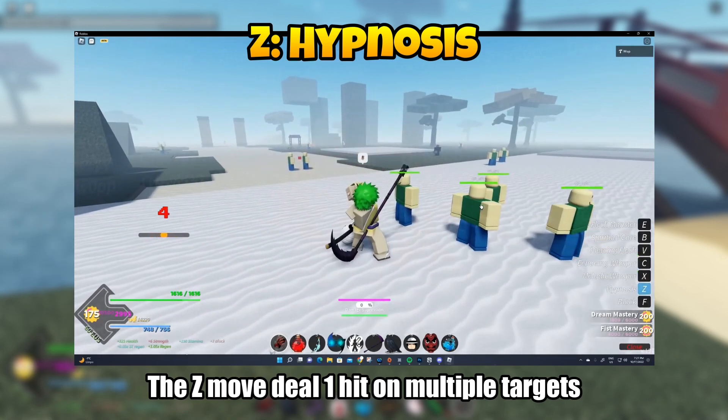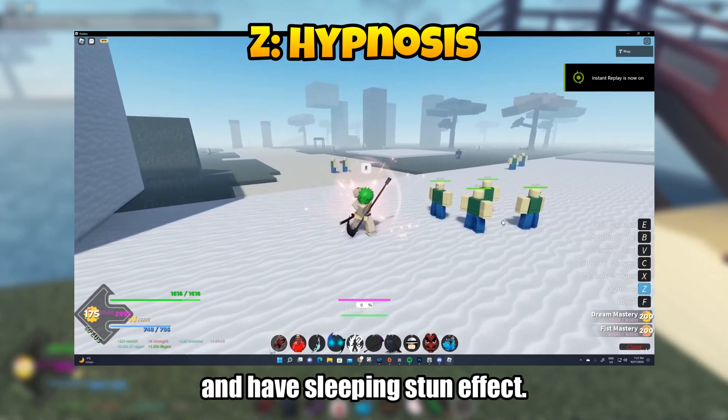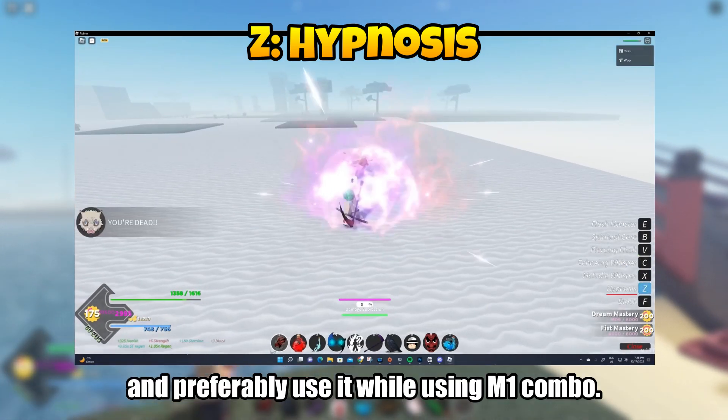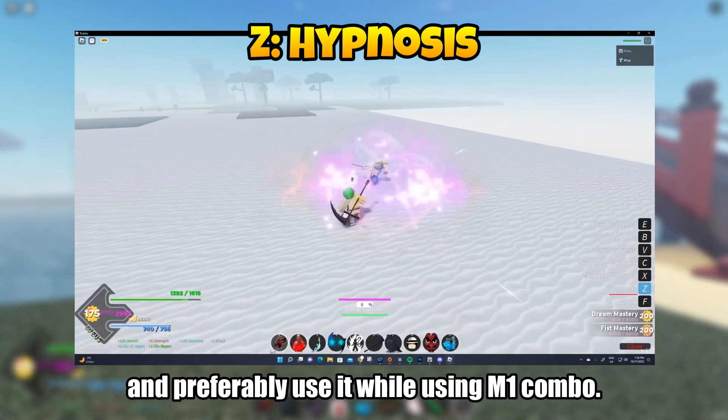The Z move deals 1 hit on multiple targets and has a sleeping stun effect. The stun lasts around 3 seconds. The AoE is small, so it's preferably used while using the M1 combo.